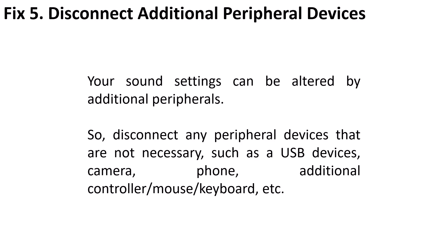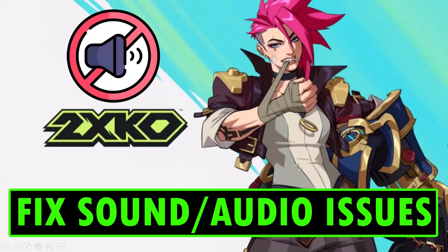Fix 5 is to disconnect additional peripheral devices. Your sound settings can be altered by additional peripherals, so disconnect peripheral devices that are not necessary, such as USB devices, camera, phone, additional controller, mouse, keyboard, etc. By following these fixes, you will be able to fix the sound or audio issues in 2XKO game.